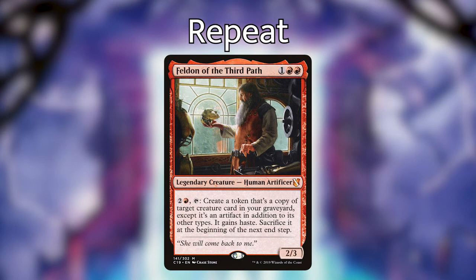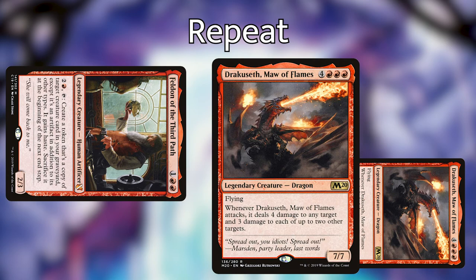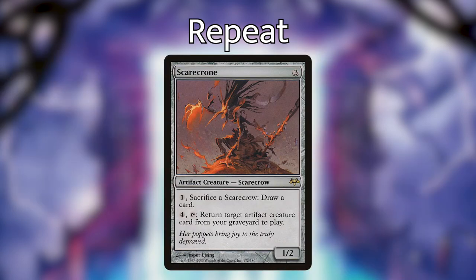With Feldon, you'd have him on the battlefield with, say, Dracuseth in your graveyard, tap Feldon to create a copy, and swing for another seven-plus damage. Lastly, Scarecrone — a three-mana artifact: for one generic you can sacrifice a scarecrow and draw a card, but more relevantly for four and tap, return target artifact creature card from your graveyard to play. We have four powerful artifact creatures in here, so having some recursion for them will be very handy.